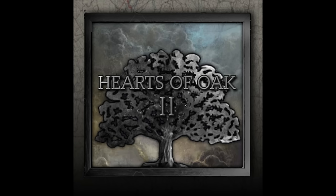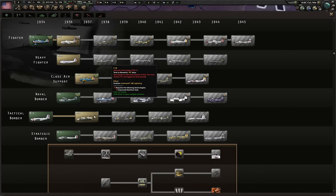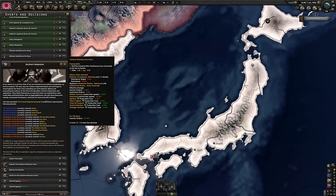Hearts of Oak, like Black Ice, is a historical overhaul of the base game, adding more tech, focus trees, and generally more historical flavor.